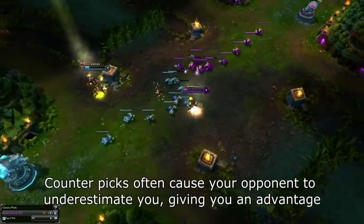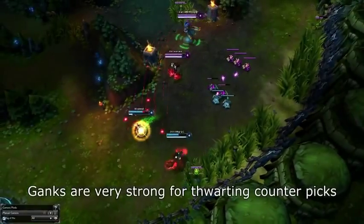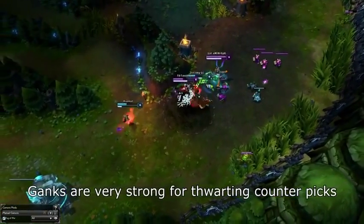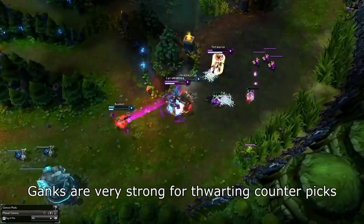There are some situations where the advantage is obvious — for example when a champion has increased range such as Caitlyn countering Vayne, or when a champion gets every aspect of them shut down such as Diana vs Katarina — but most counterpicks aren't that obvious where you can just look them up on a website.